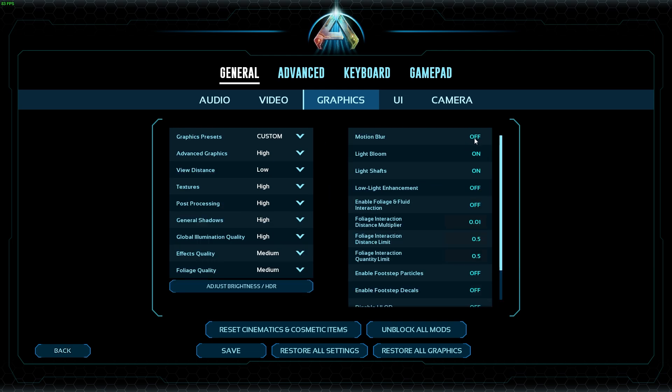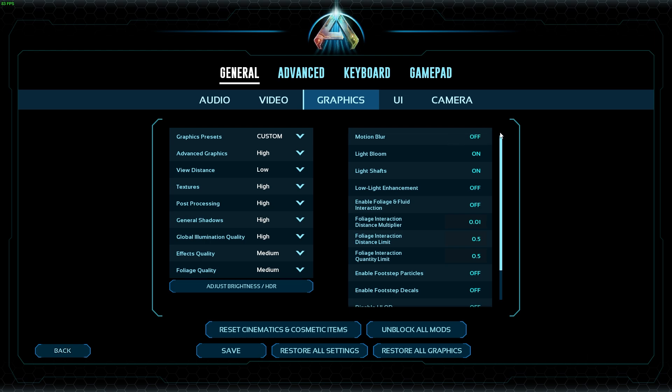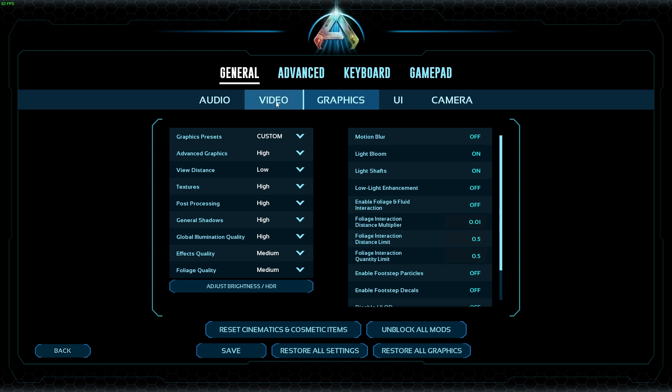On the advanced settings side, the only two you really need on are light bloom and light shafts. Motion blur is optional — I don't like it, I think it makes the game look bad. Below that, just turn everything off and drag all the sliders down, besides GUI 3D widget quality. That improves FPS dramatically.